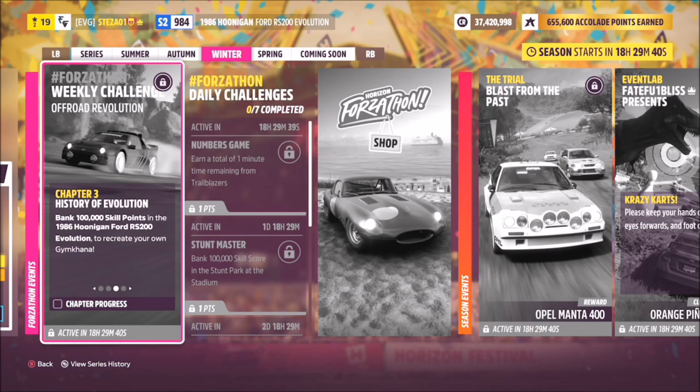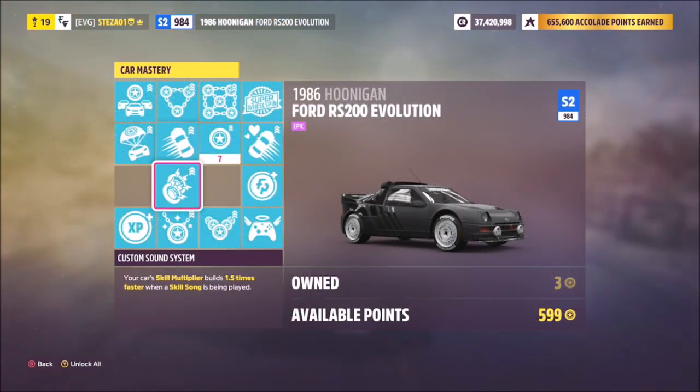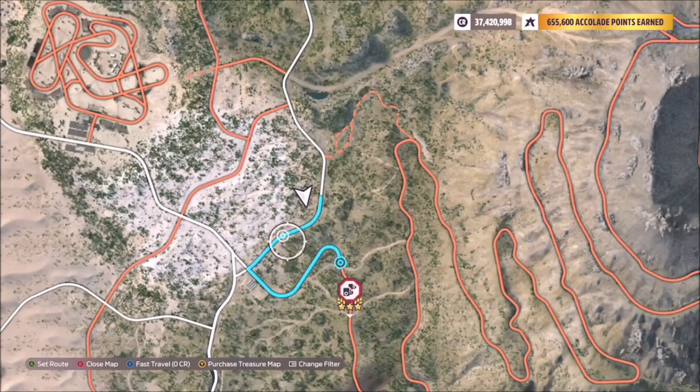The next challenge wants you to bank 100,000 skill points in the RS200, which is very easy to do. I'd recommend buying some of the skill perks — some of them extend the skill chain time, and there's a very good one at the top that brings your multiplier up to seven. I'd also definitely buy that second life perk as well.